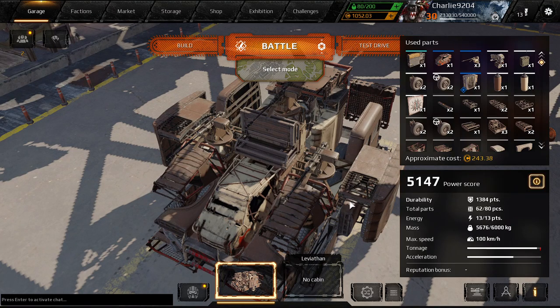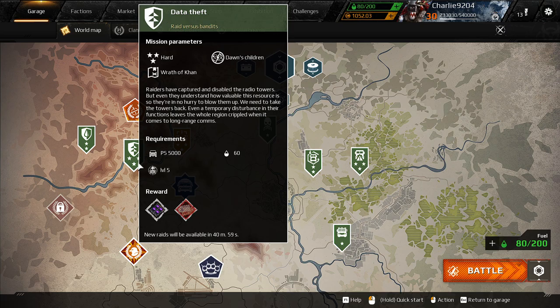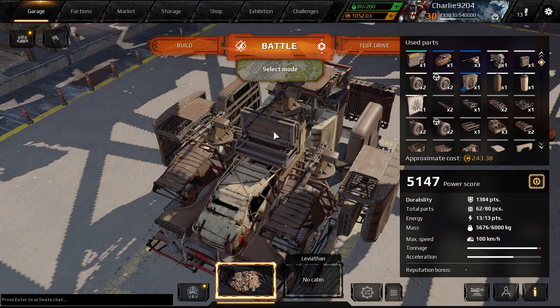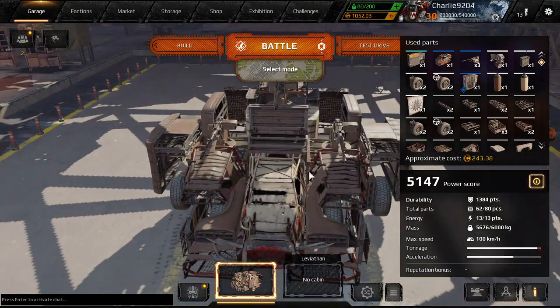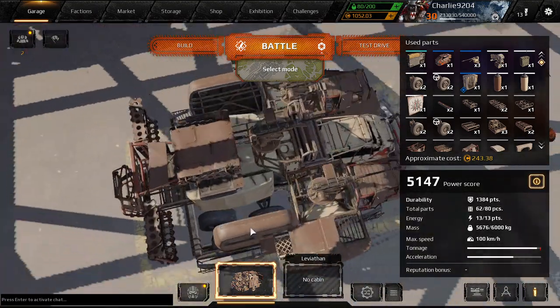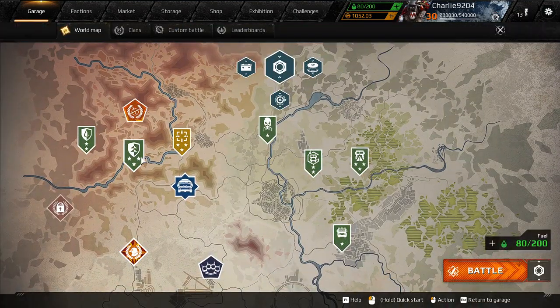Alright guys, hi again, this is Charlie. We're gonna do some Crossout, we're gonna do a hard raid. We're gonna test this build again — we've done two tests already, two hard raids, both were pretty successful, both were fire starters. Right now we have some hard raid Dance Children going on. We're gonna test this build with Dance Children. I already tested it and used it many times before but never recorded for you guys, so let's get to it.